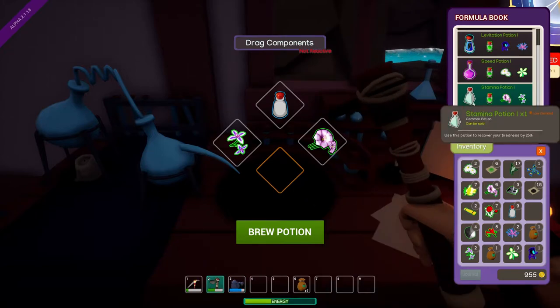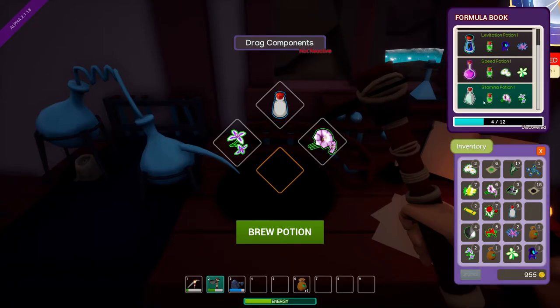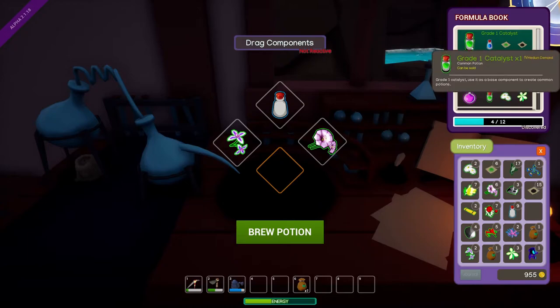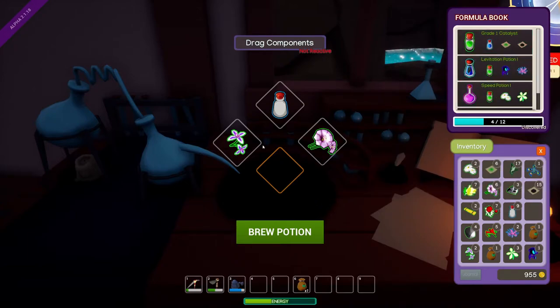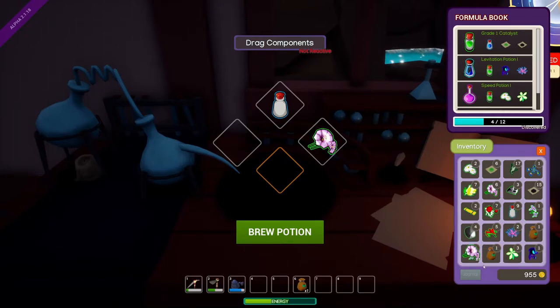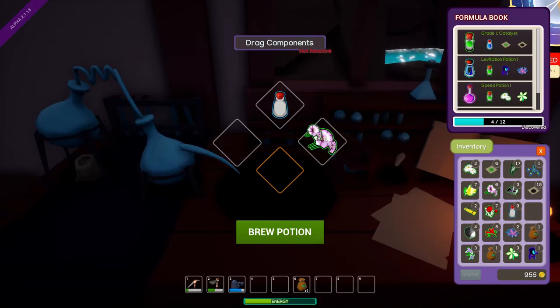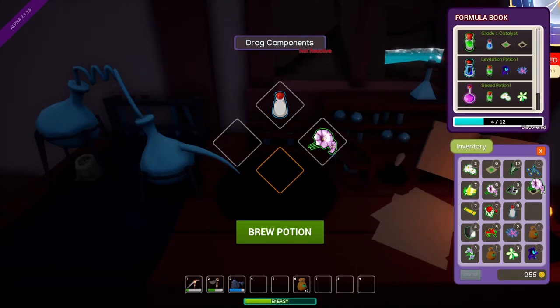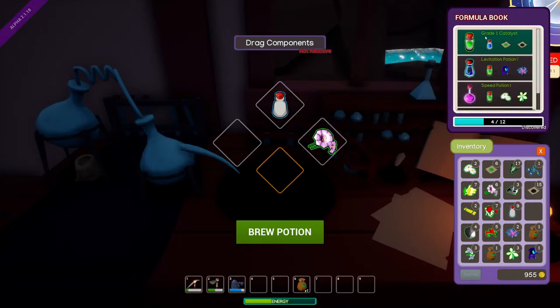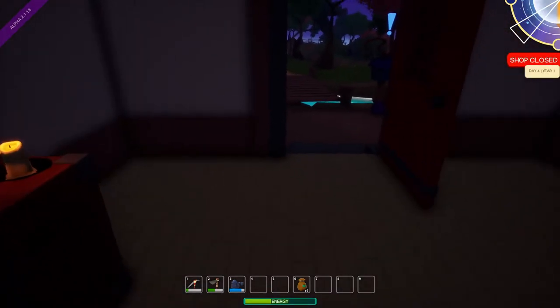Well, what am I missing? Oh — Grade A catalyst. I can read. Do I need to make that? I do. So we'll just take this out. Oh darn. We need a water bottle. We need water. We need a bottle of water. Let's go get a bottle of water.